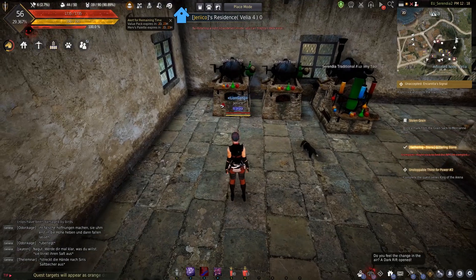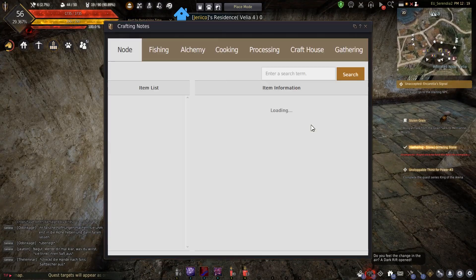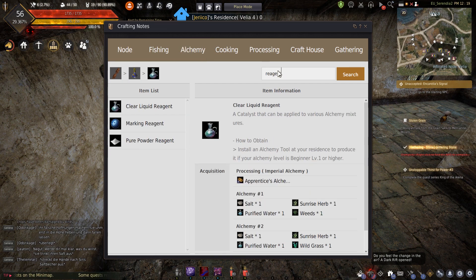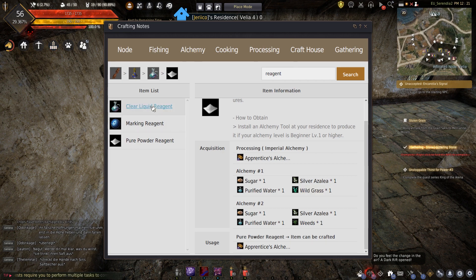I realized that was terrible, so I got myself a couple of alchemy tools and looked at the F2 menu. I decided to make pure powder reagent — for this all you need is sugar, silver azalea, purified water, and wild grass. All of these are freely available on the central market. I opted for this over weeds, which weren't as abundant on the market.